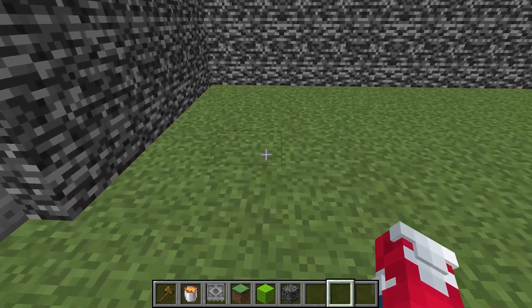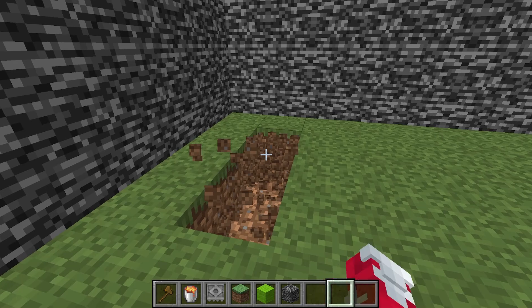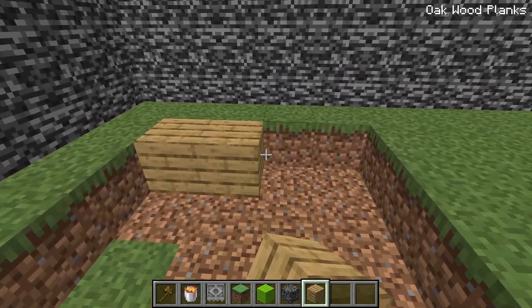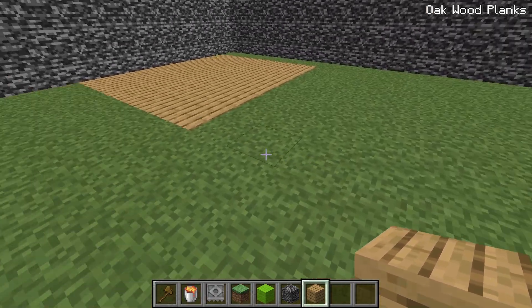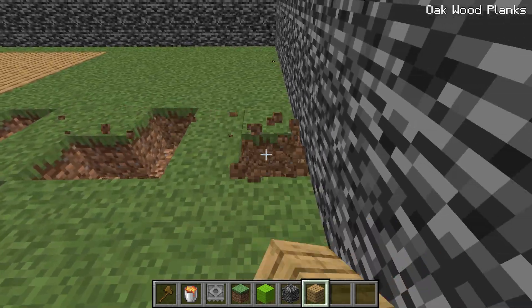Now I can start building the buildings. I think I'm gonna add in like four different buildings. Let's go ahead and start on the first one, which I think I'm gonna make like an arcade and a gaming area. Let me just go ahead and grab some oak planks like this. And then I can start stacking it up super high in the sky. I'll add one building to that side over there. I have a little space in the middle. And then I'll go ahead and build the other one right about here.